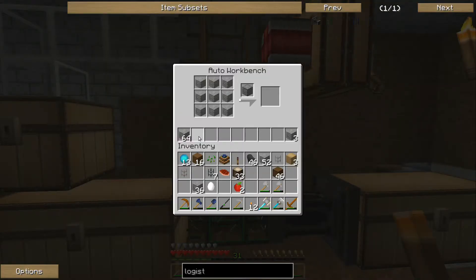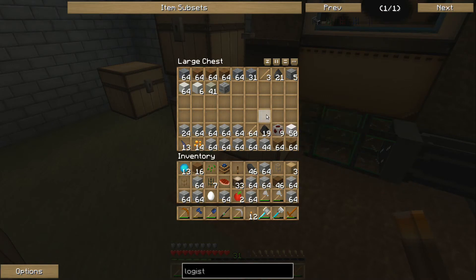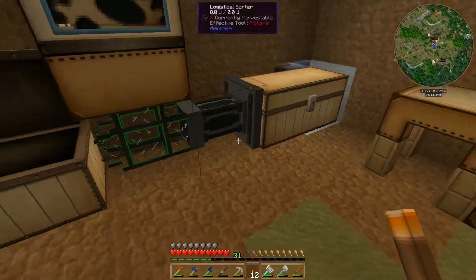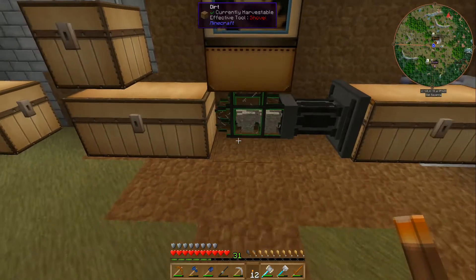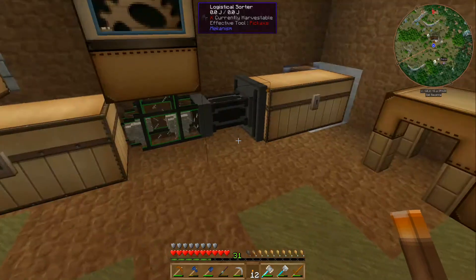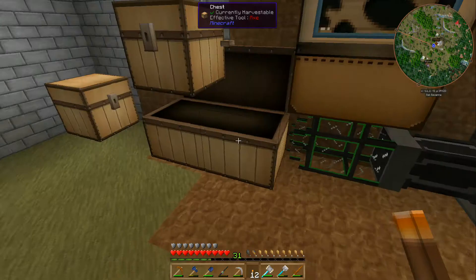It went into the right place and it's working! And then if we take all this cobblestone — we can take a bunch of this cobblestone and throw it all in here. Wow, that's neat, it makes a neat noise. It's still sending some of it into this chest though — I don't want to send any of it into this chest.